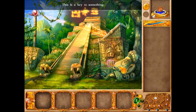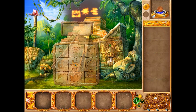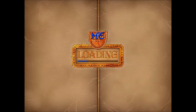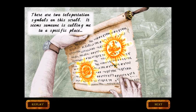The symbols look like a bird, a sun, and waves. I think these will actually change according to your game — or it's going to be the same one every time. There are two teleportation symbols on this scroll; it seems someone is calling me to a specific place.